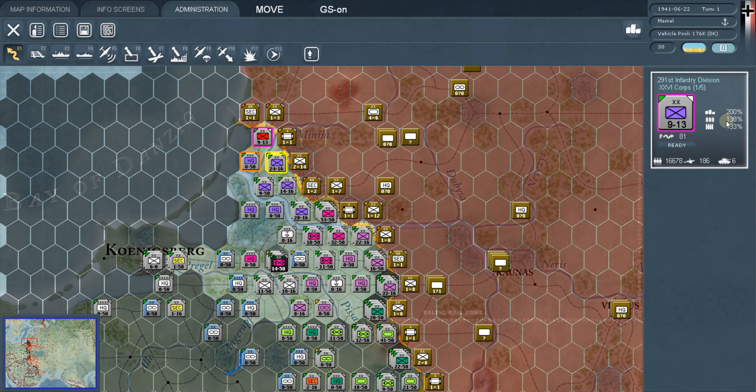Every unit card except headquarters has supply, fuel, and ammo shown as percentages of what the unit currently needs. Supply at 200% means the unit has twice its supply requirements. Right now this unit has 200% supply, 138% fuel, and 133% ammo. Every turn there is a logistics phase where units get resupplied with supplies, fuel, and ammunition.